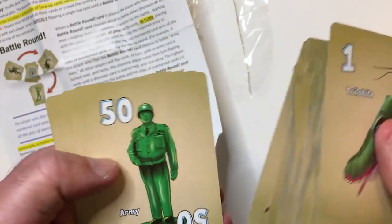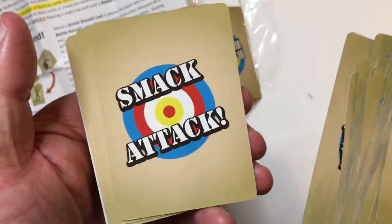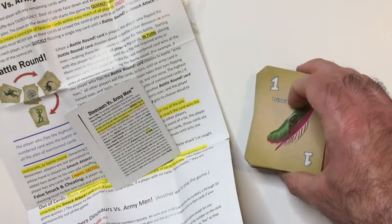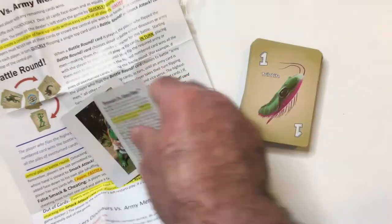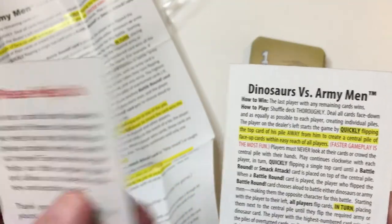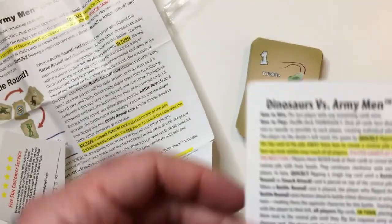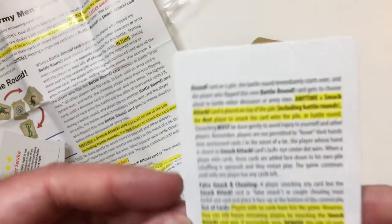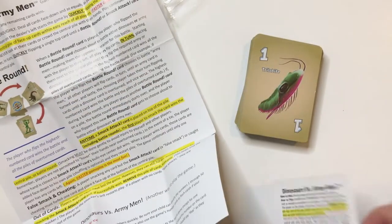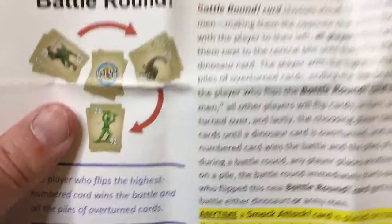T-Rex card, a battle round card — so we have some special cards here. Smack attack, and one that's out of play. The card stock is very slick, and one bent pretty easily — I'm not very impressed with the card stock. There's a dedication to somebody and customer service info for their business. Instructions on one card — that's nice.